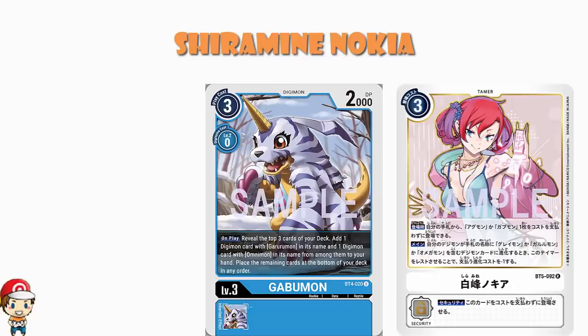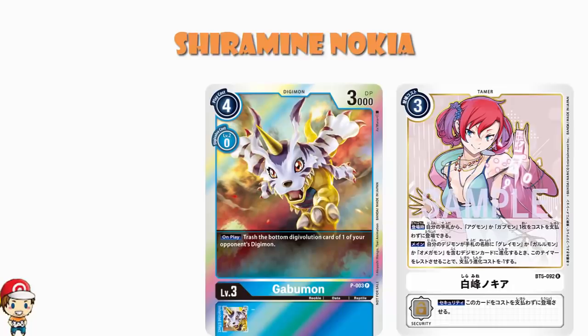So if we really want to make the most of this, we do have a four cost Gabumon that came out as a promo card — it was actually in the original promo card pack, which is quite cool. Essentially here, what we've got is a four cost to play normally, and when you play it, you may discard a Digivolution source from the bottom of one of your opponent's Digimon. Nobody really plays this one, but it's the only Gabumon we've actually got right now that costs more than three and will therefore actually save you memory when you play it. It's not one I terribly recommend.